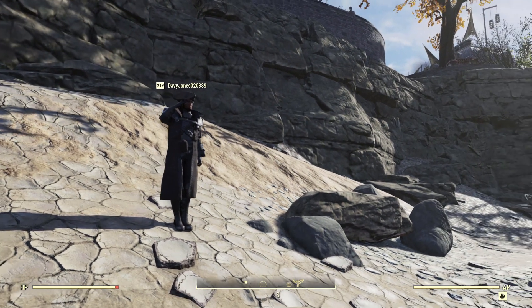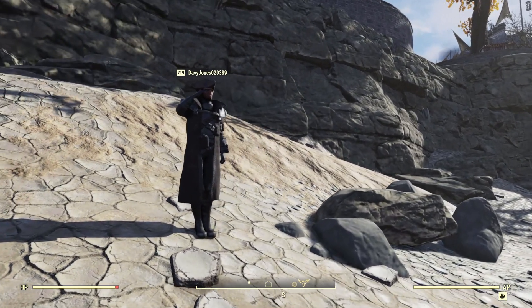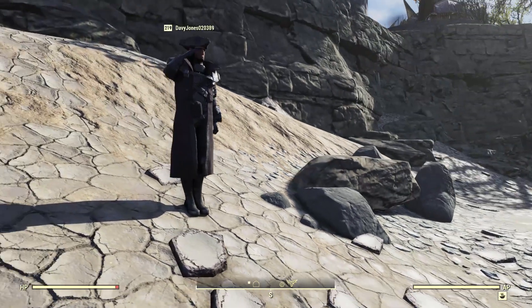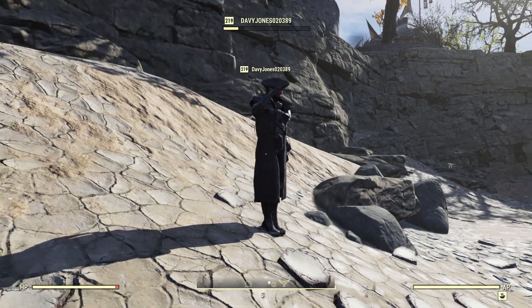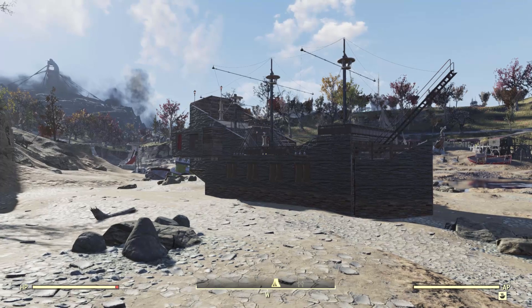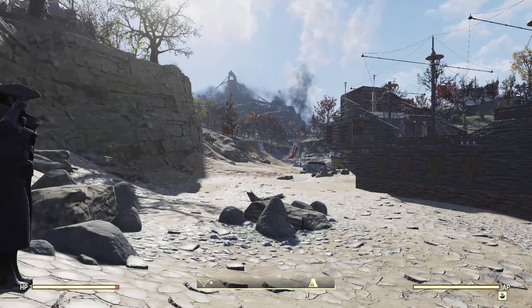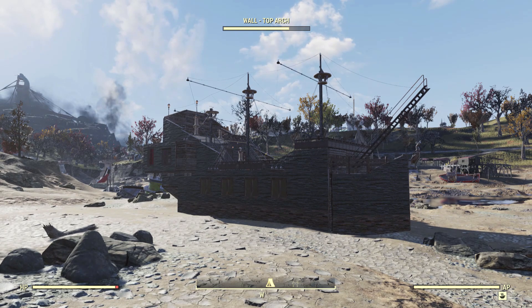Hello everyone and welcome to another Fallout 76 camp tour video. I'm here with Davy Jones again — you might remember him from the lighthouse build a little while back. Today he's going to be showing us his ship build, which he calls the Black Pearl. It's based on the Black Pearl from Pirates of the Caribbean, and it's pretty awesome looking. So why don't you give us the tour.